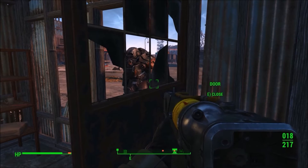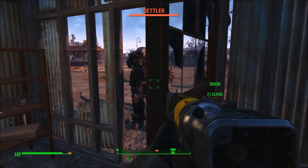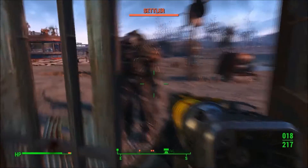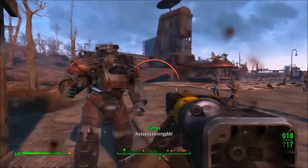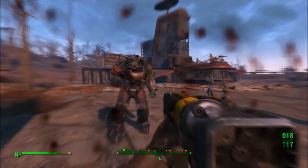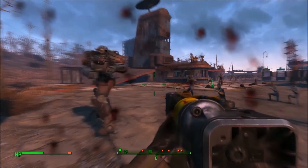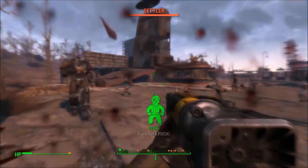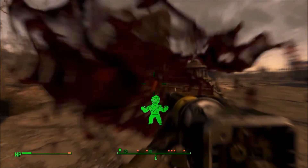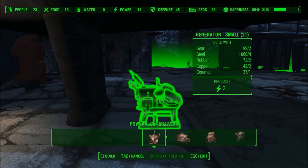Settlers will even hop inside your power armor when threatened, as long as it has a fusion core. Similar to companions, they will not drain the fusion core's energy while inside the power armor. To keep them out of your suit, simply remove the fusion core. On a random note, there is a random encounter with a man named Gene that can sell you a dog. I would suggest buying it, because the dog is pretty cool and it gives your settlement plus 5 defense. Word is, it's also repeatable.